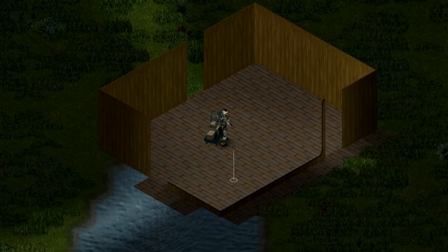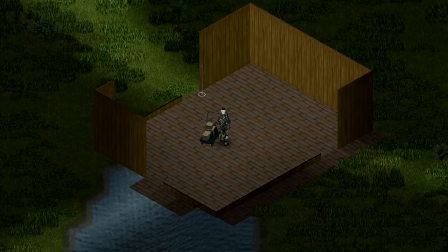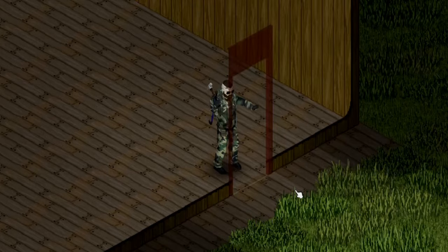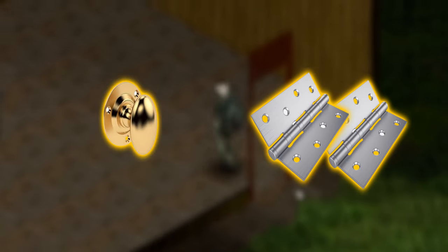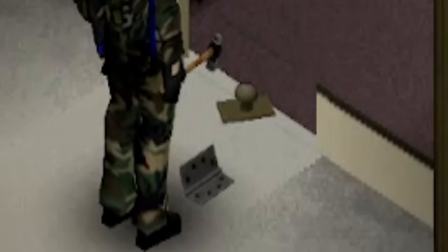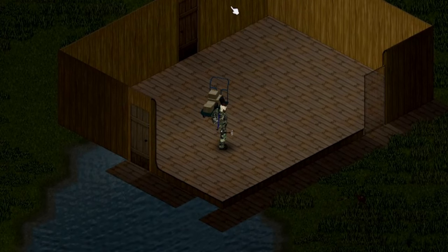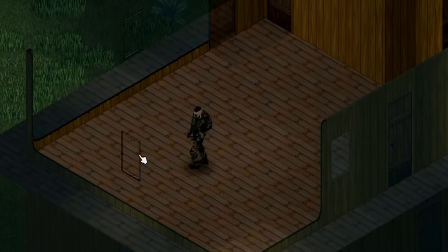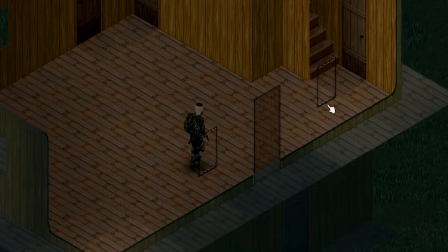Building door frames and wooden doors can be started once all walls and floors are set. However, the ladder requires door knobs and door hinges, so it is recommended to collect plenty of those items while leveling carpentry back in the city. It is important not to build windows on the first floor, as zombies are attracted to them like bees to honey. Instead, you can build your windows on the second floor to be more secure.